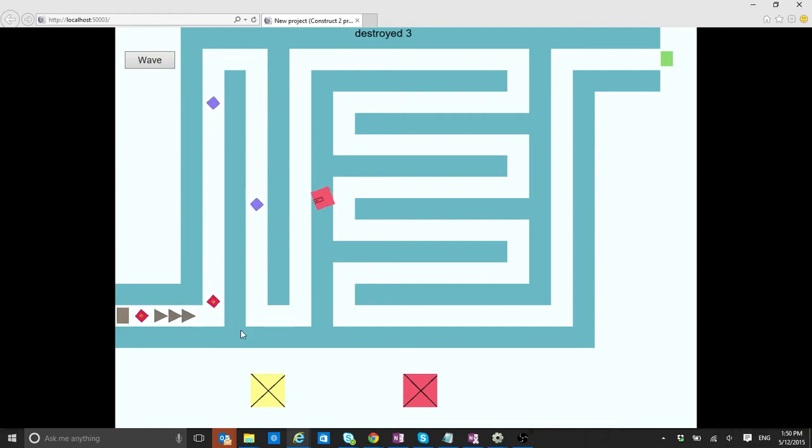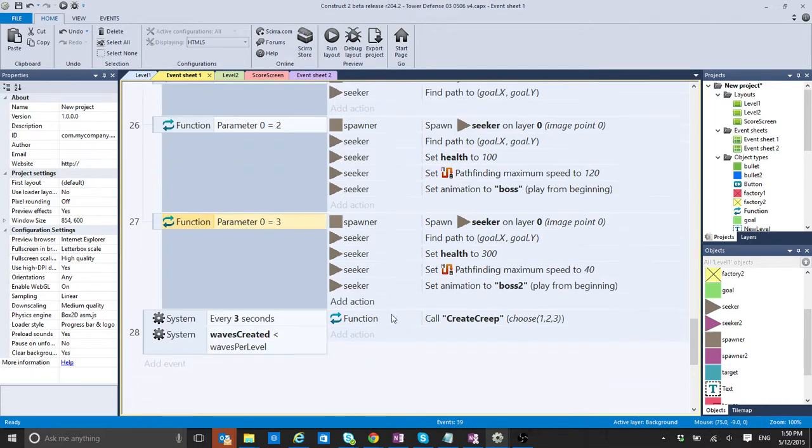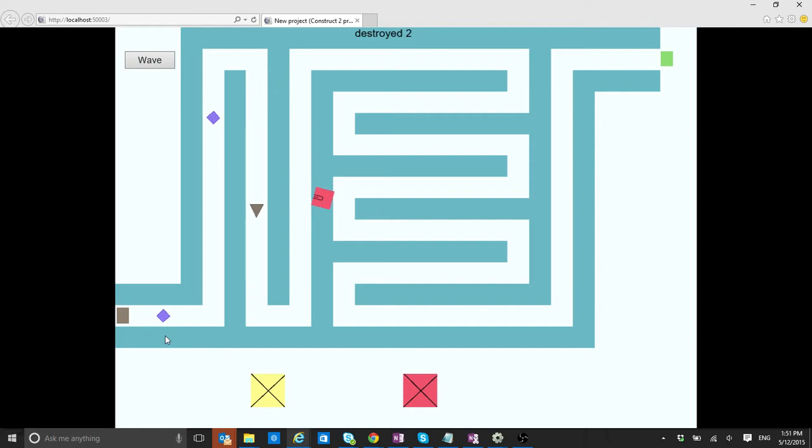What if I had a hundred kinds of enemies? I could just keep adding to this function. 'choose' is not the only option — you can also use 'random', but random can give a floating point and you need exactly one, two, or three. What if I want more number twos? I could add extra twos to the choose call and now you have a better chance of getting number twos than number threes. So there's a better chance — not guaranteed — but you'll quite likely get runners.